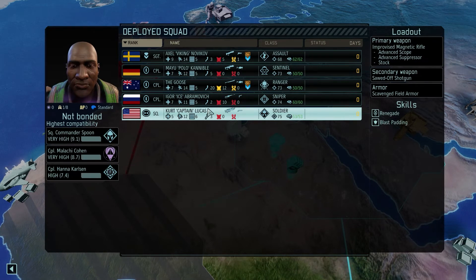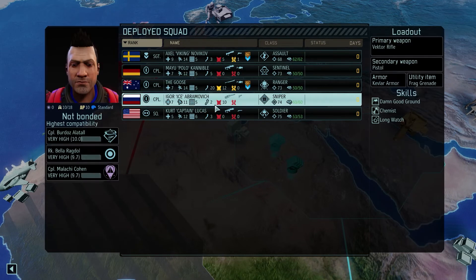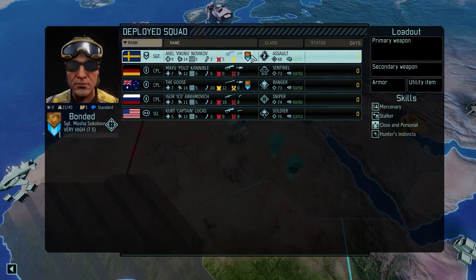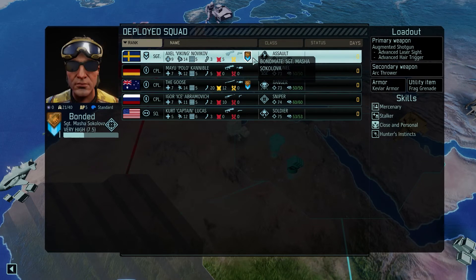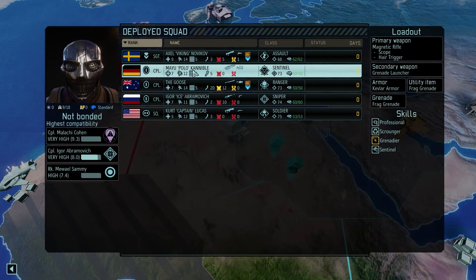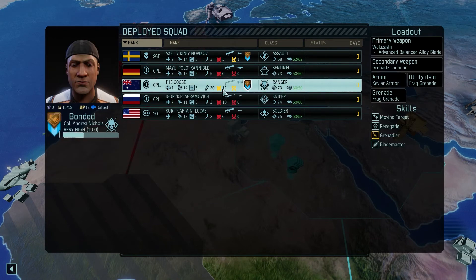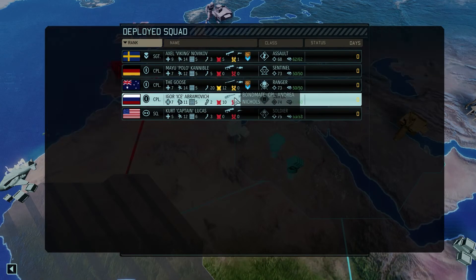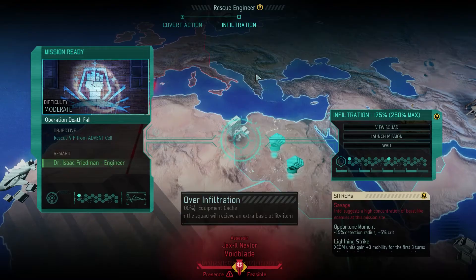We've got Kurt Lucas back after a hiatus, two people from the previous campaign — Eagle and Kurt, the Goose is new, Polo's been around forever, and Axel was only in on the last campaign. So it's a very fresh squad — fresh and old. Sentinel, Cannibal could be a beast of a soldier someday. It's quite a young squad, so you could say it's a bit of a training day. The objective is to rescue a VIP from an Advent cell. Do we have a hacker? No, we don't. Well, we're going to go in and cause havoc if we can. Thanks for watching — I'll see you next time.